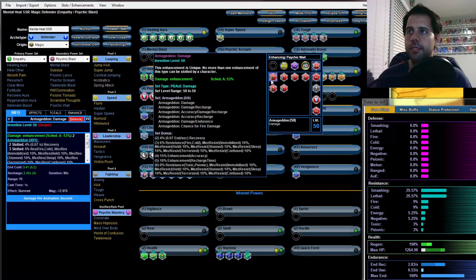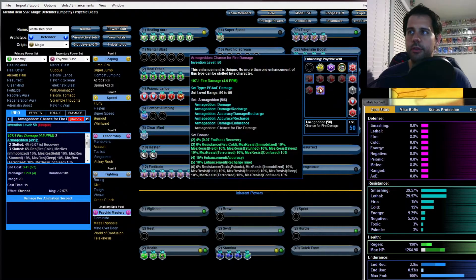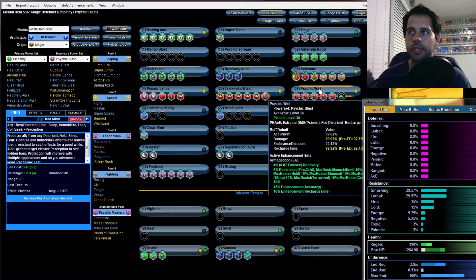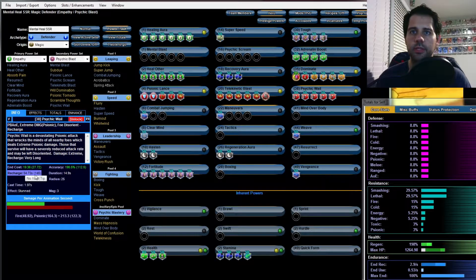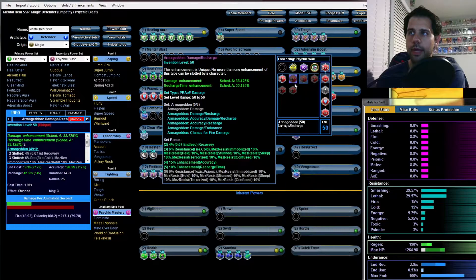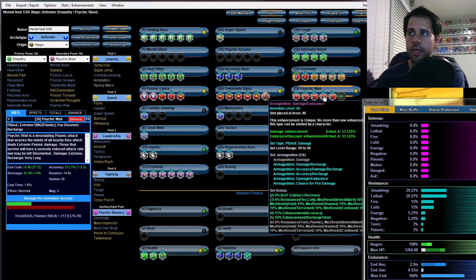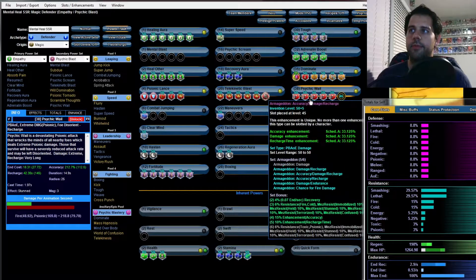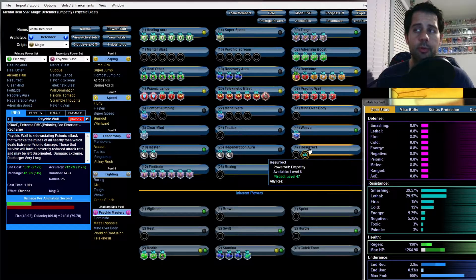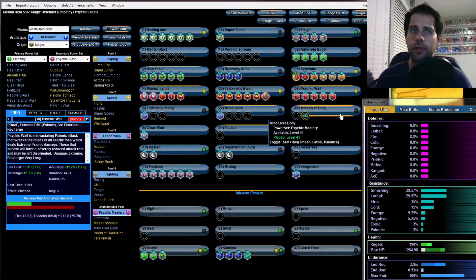For Psychic Wail I'd highly suggest putting recharge on it. The recharge on Psychic Wail is so long that adding more recharge won't affect the proc rate — with Hasten on it drops to 43 seconds. Always plus your purples — never attune them. Unless you're using a power that you're going to heavily proc out, don't plus any recharge on it.